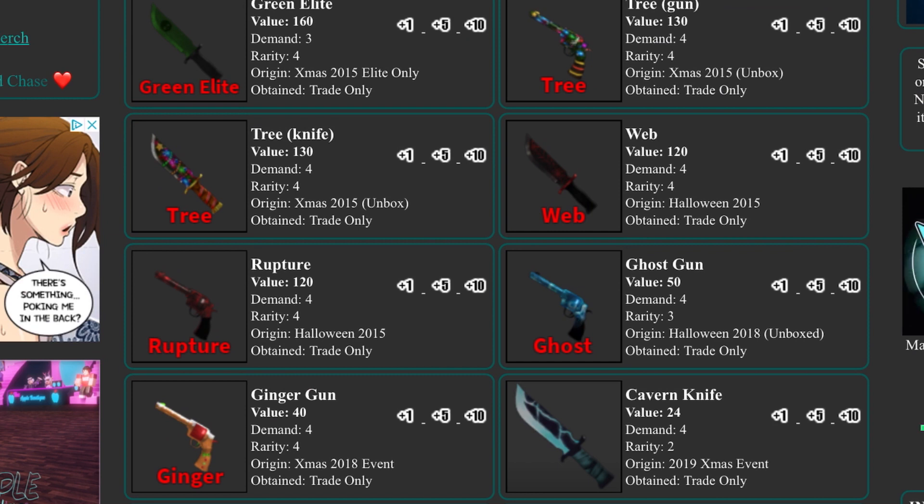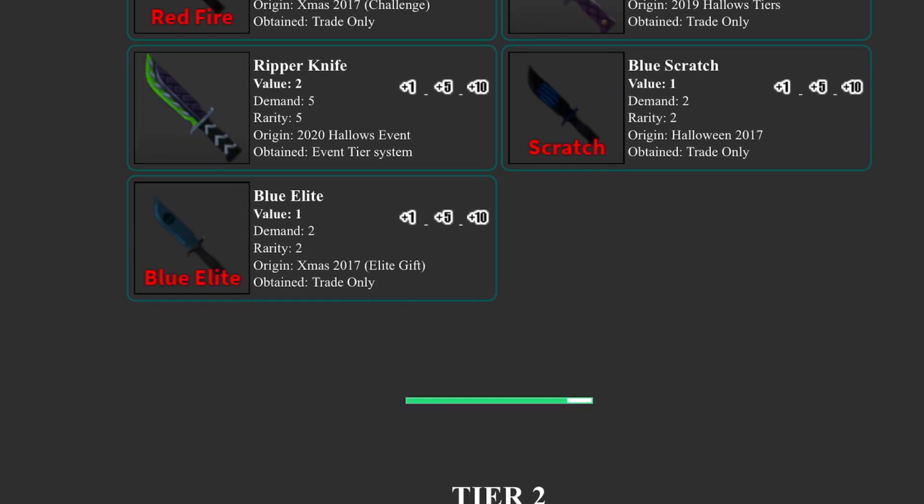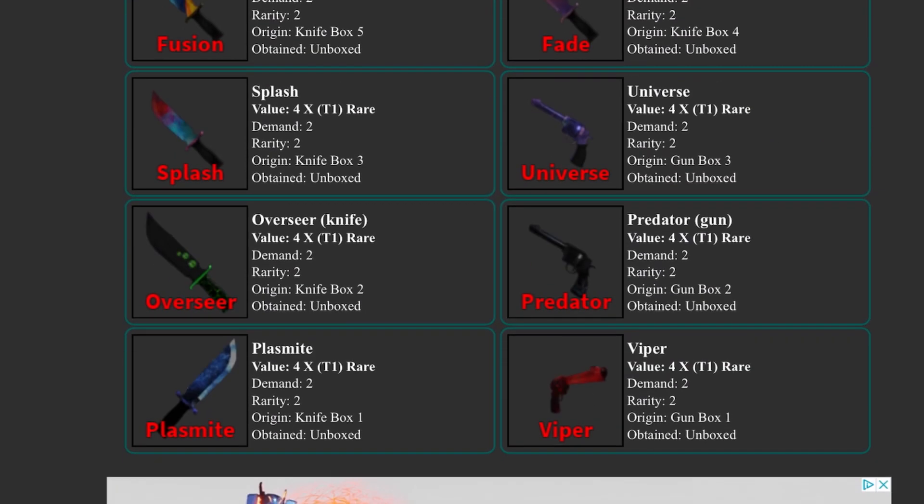The cavern knife is still rising and is at 24 value, which is absolutely insane. I still don't understand why witch isn't rising because witch is probably more rare than cavern. Everything else in legendaries looks the same.